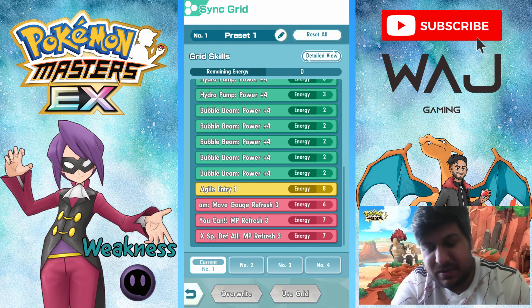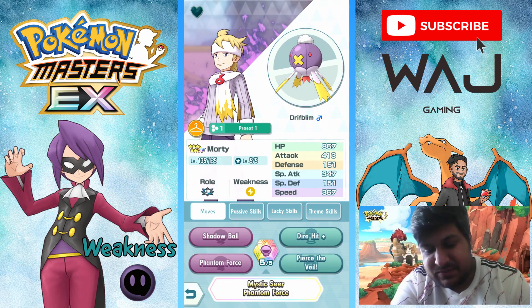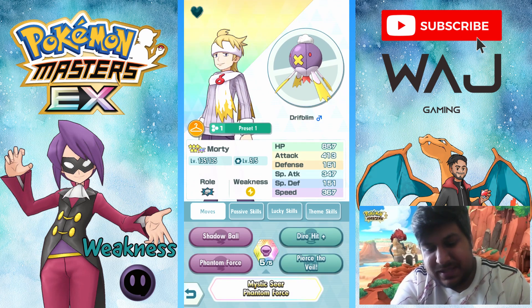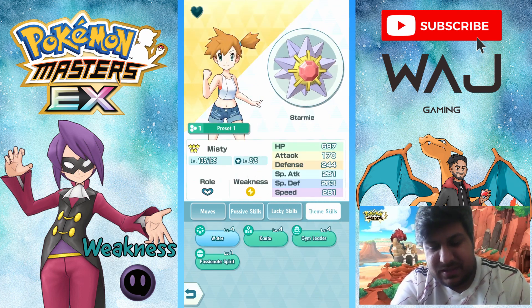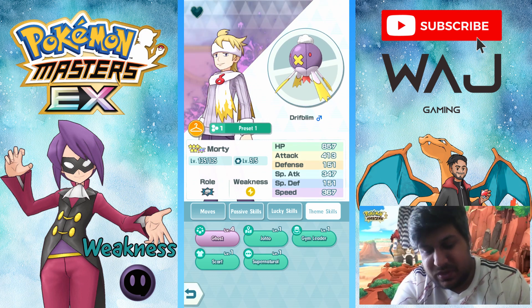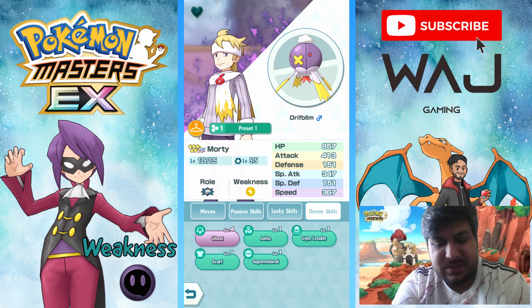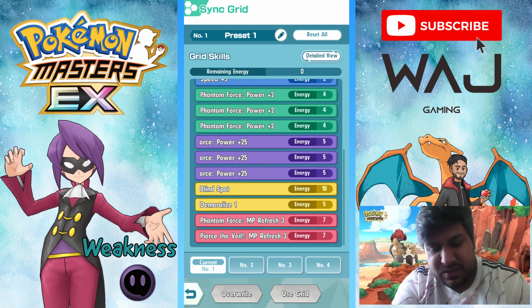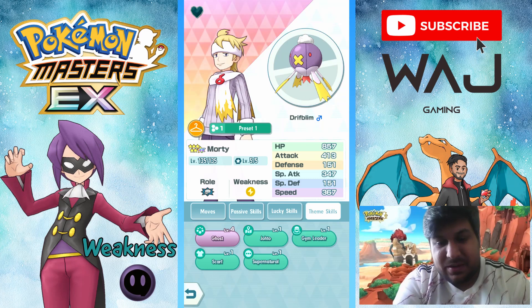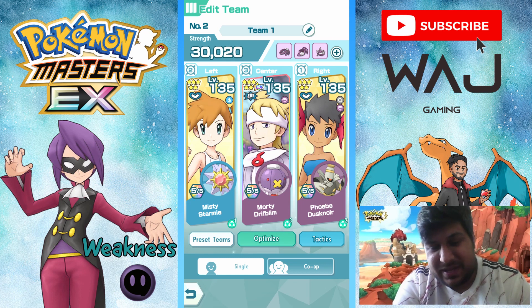The main star is Driftblim EX, here for Phantom Force and syncing. He can raise his own stats as well. Lucky skill is Critical Strike 2, theme skill is Ghost Level 4, which will activate for Dusknoir and the Gym Leader user as well. On the grid: Sync Mode power-ups, Blind Spot, Demoralize 1, Phantom Force MP Refresh 3, and Pairs to Go MP Refresh 3. That's the full strength non-free-to-play team.